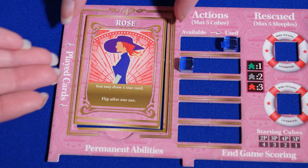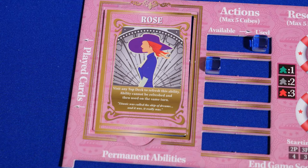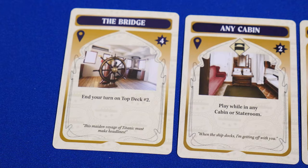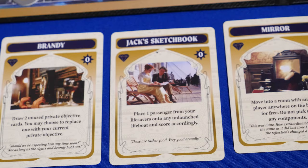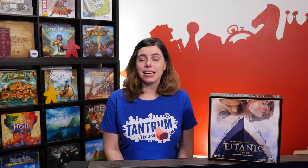There are two more free actions you can take on your turn. You can use your character's ability by flipping the tile over to the inactive side. To reactivate it, you need to reach one of the top deck tiles. If you have star cards in your hand, you can play them any time during your turn. The location cards usually give you points for being in a certain part of the ship. The person cards give you permanent abilities — some help you score more points. The item cards give you powerful, one-time abilities. The scene cards give you either end-game scoring or a dramatic opportunity for points, like singing My Heart Will Go On or drawing a picture of another player.